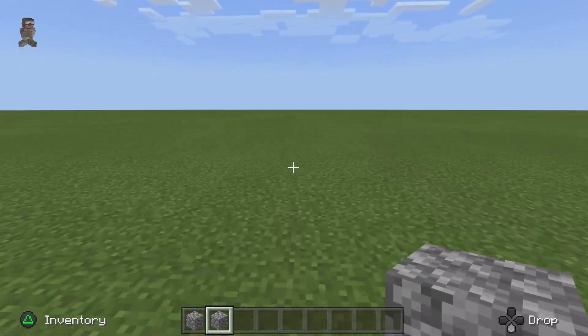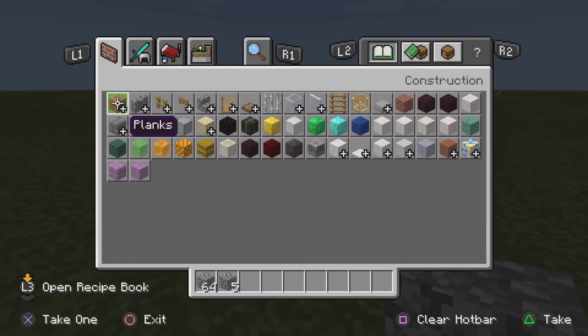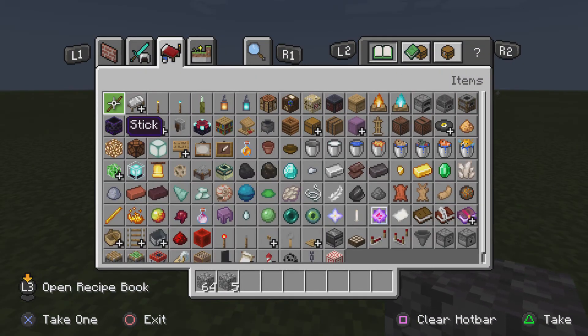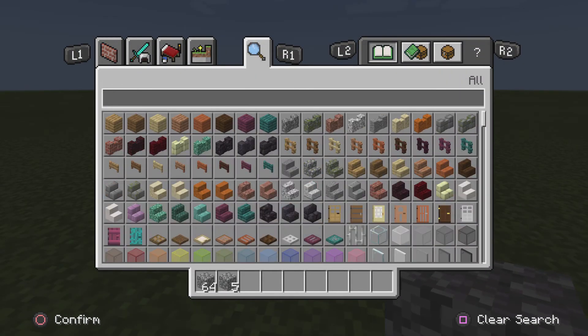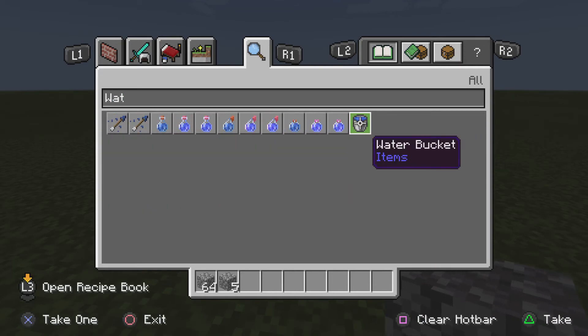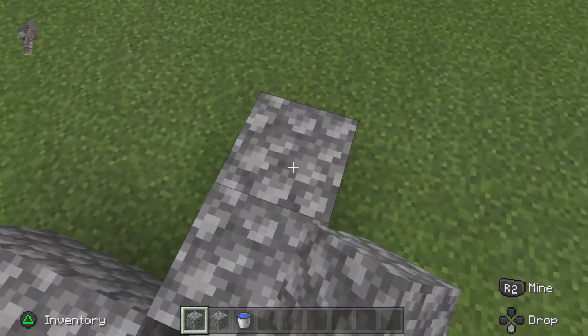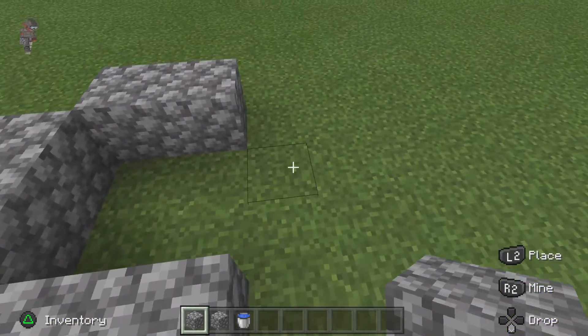Hi guys, today we made an episode on Minecraft careers. I'm going to be teaching you how to make a mob grinder. The blocks you need are in the hotbar - you need water and cobblestone, and that's it. One of you guys requested it, so first step, you just do that.